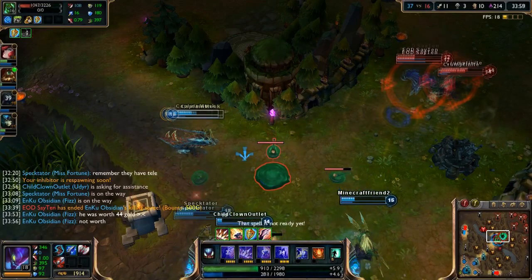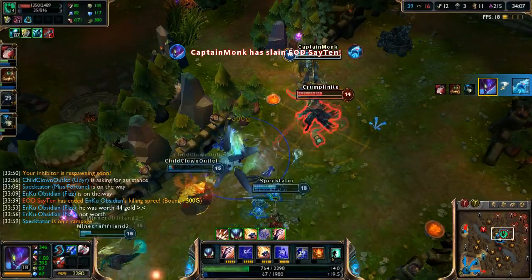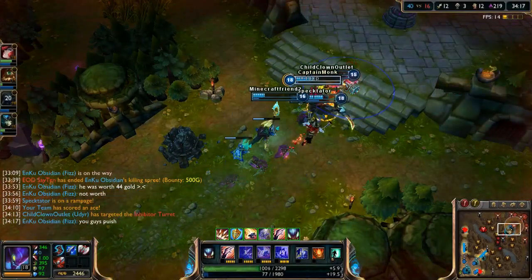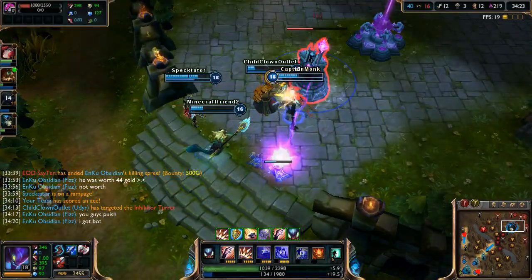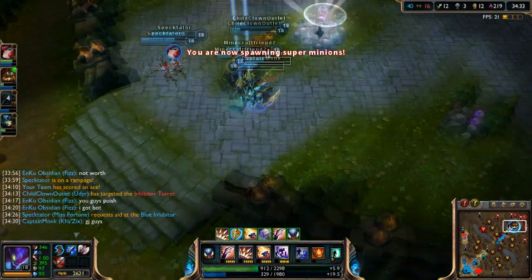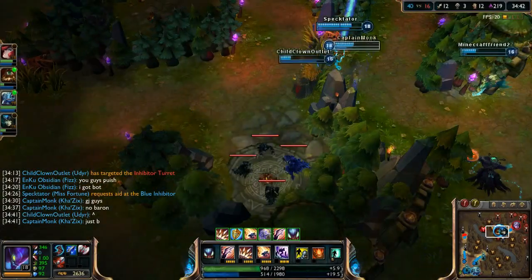We can't get the reset on Anivia because she's in egg form. We get out — good job guys, that's how you fight. Let's clear the wave. We can't do Baron — we're too low, just recall. We got a Blue Buff from that fight which is good. Gangplank is going top — we need to base and grab Last Whisper because the damage it gives Kha'Zix is just ridiculous.